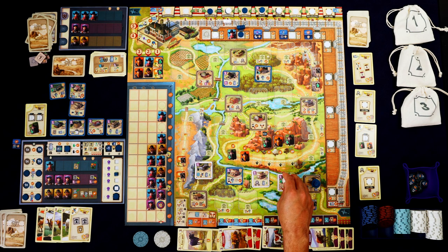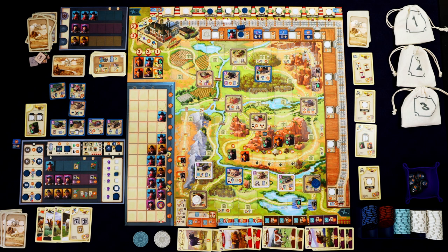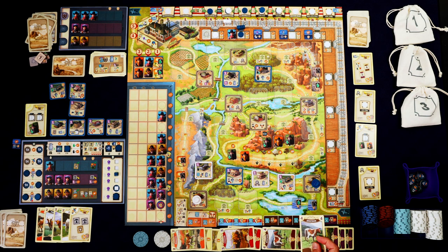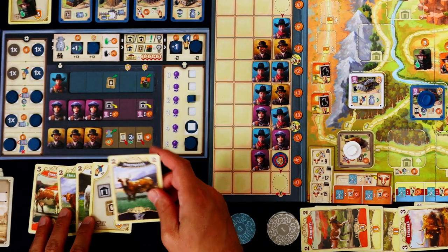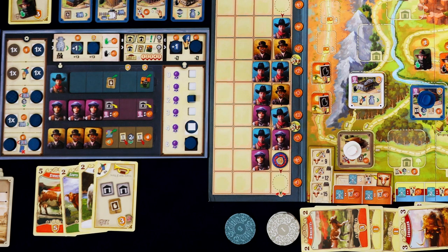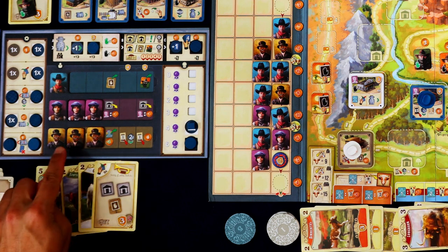The opponent moves three and buys two more cows — another brown and another orange. He has three cowboys and eight bucks to spend. I still think buying the brown is the most points he can get — he's really racking up points. We are in a little trouble. Let's go one two three to our building — sell a black cow to get two certificates, then get three bucks because we have three engineers.